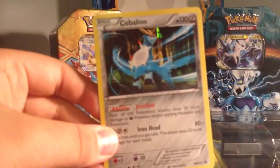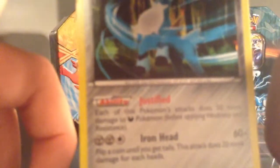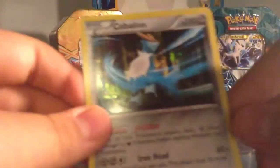These things are hard to get out of the packaging. Here's Cobalion — or however people say it. It has the Justified ability. It says: 'Justified — each of this Pokémon's attacks does 50 more damage to Dark Pokémon before applying Weakness and Resistance.' And on the bottom it says Iron Head: 'Flip a coin until you get tails — this attack does 20 more damage for each heads.' It's a nice card, and they're all holographic.